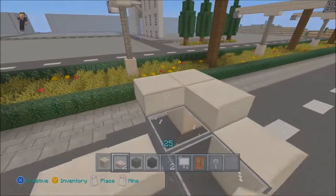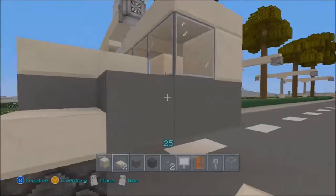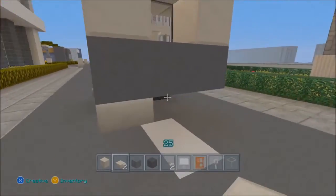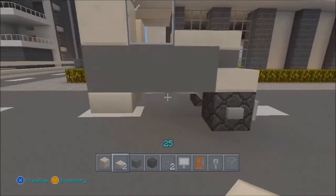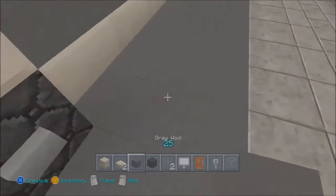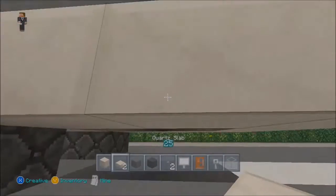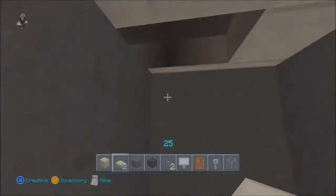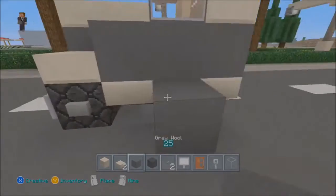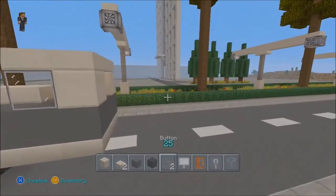Fill up across the top with quartz slabs. Now take your quartz slab and place three blocks along the bottom. Go underneath to fill out the bottom — make sure the bottom is only three across, or you're going to mess this up.